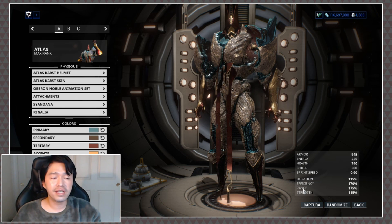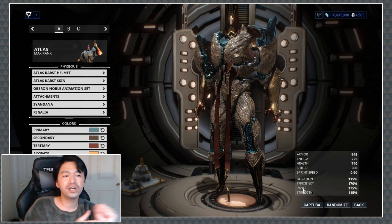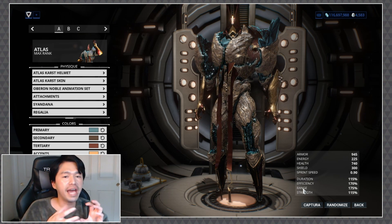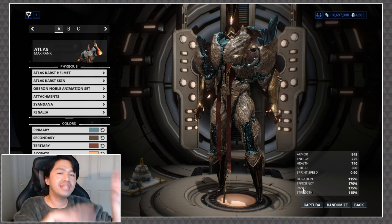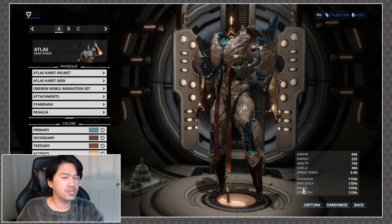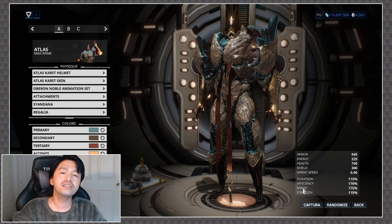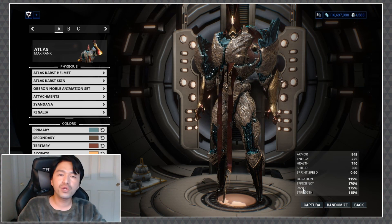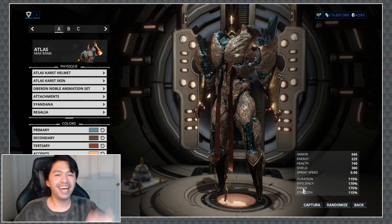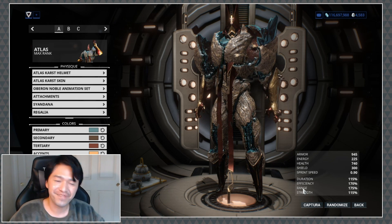Let me know how you feel about any of these customizations. What crystal did you end up going with on your customization? And also for those who were a little bit 'meh' on the Atlas Karst skin — how do you feel now after we've gone ahead and customized it? Do you feel like it's something you'd pick up that maybe you weren't going to before? Toss all of your feelings down in the comments below, as well as which look was your favorite. And as always: love somebody, hurt nobody, and touch your rock hard body. I'll see you guys next time — bye!